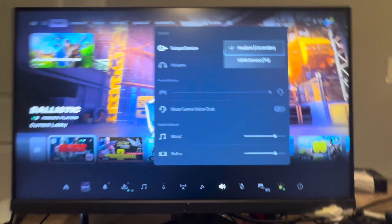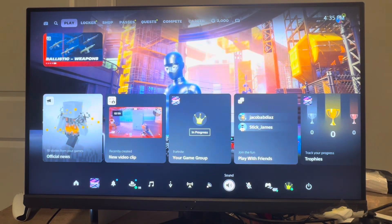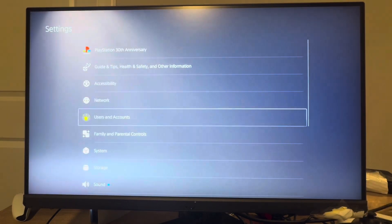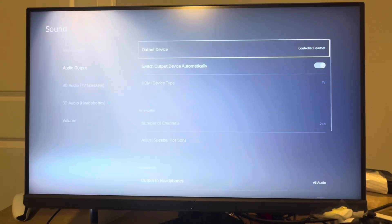Also make sure your output device is connected. If you have a headset in, make sure it says headset connected, and check all of your settings on your console or PC to make sure your sound is coming out of the appropriate audio output.